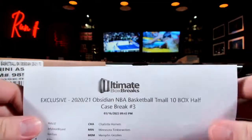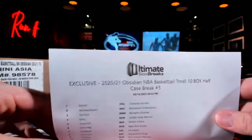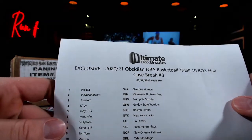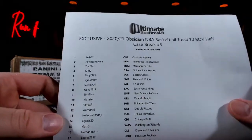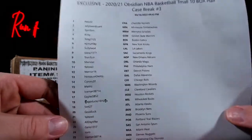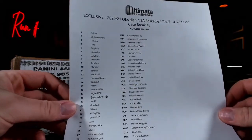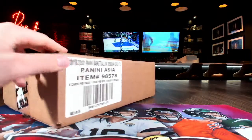The 2020-21 Obsidian Basketball T-Mall, the half case break, number three. We already did one of these full cases — not bad. Pelz is up top with the Hornets, Jellybean Bryant with the Timberwolves, TomTom, Kirby, Munster, Yowie, Warrior, Seagross, Matt G, Go Ducks. Appreciate everyone hopping into it. Hopefully he hits something weird. I know there's RPAs hopping out of here. That is the roster.